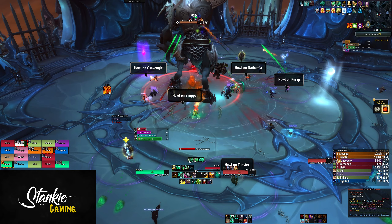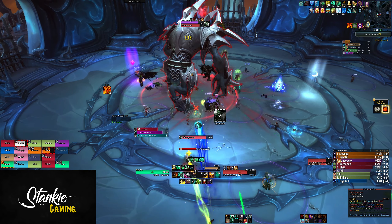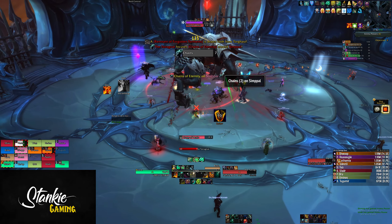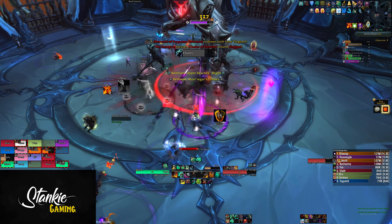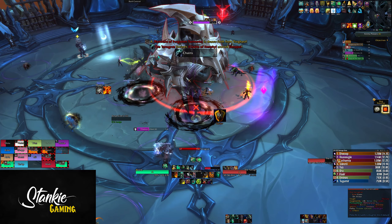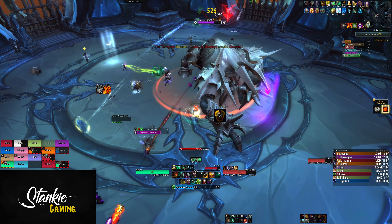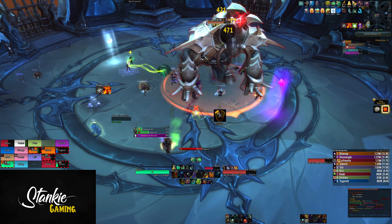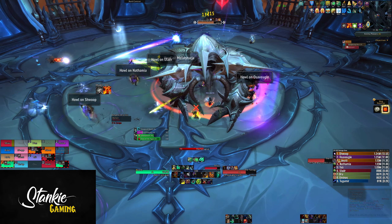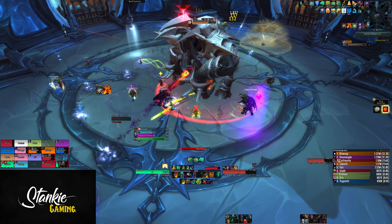Apart from that, everything is just scaled way, way up, as to be expected from a mythic fight. Normally that means you have to deal with mechanics properly, and while that's still true, it also requires you to have the correct anima powers on your raid to properly deal with the mechanics. While testing on heroic, the anima powers were mostly a meme, but on mythic they make a lot more sense and have a way bigger impact on the fight beyond just doing more damage or healing.